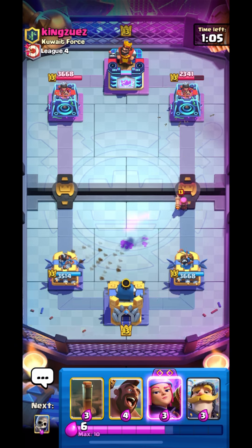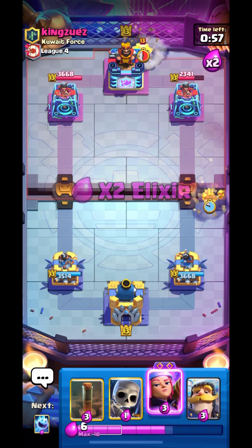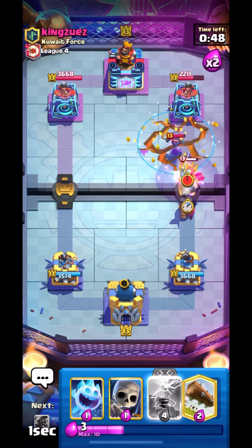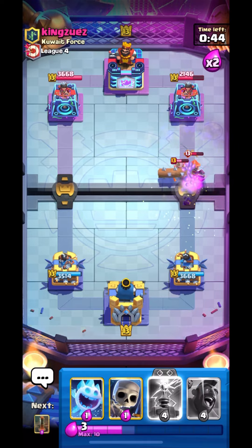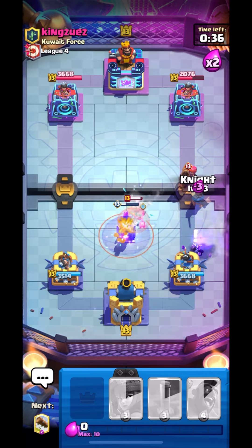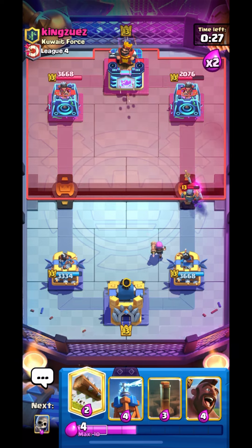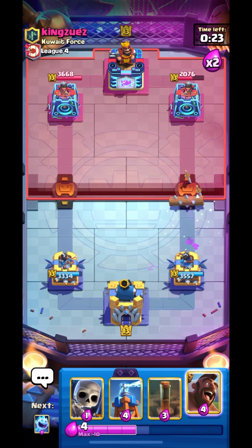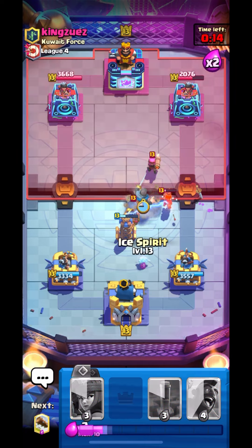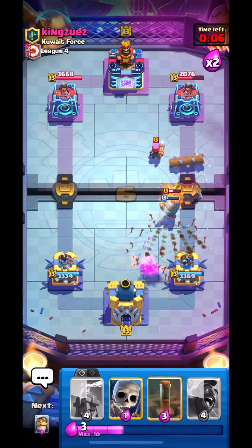We won't get the king tower activation here. I think we can use our hog and support it with EQ since I know he'll place his cannon or skelly. Let's go in with it and place our firecracker as well. He has Evolution Valkyrie — she uses a nado to pull troops in, so we have to do something about that. Let's log this, then place our tesla. This hog will get some damage. We need to stop it and get the king tower activation.